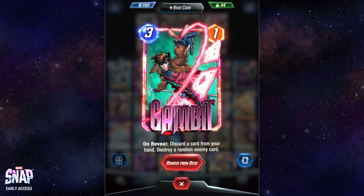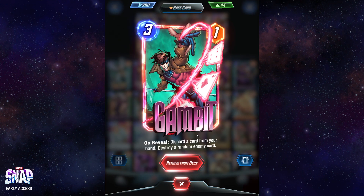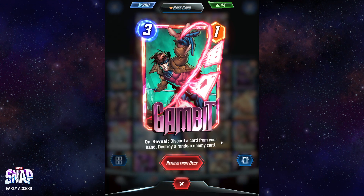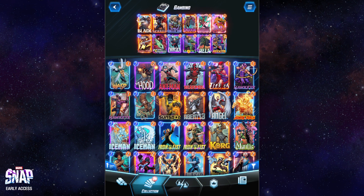Obviously we have our Gambit. His stats suck, but this on-reveal of destroying an enemy card is enough to make people quit, and that's what I'm having fun with.